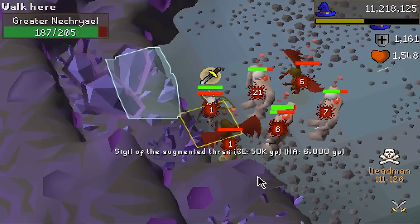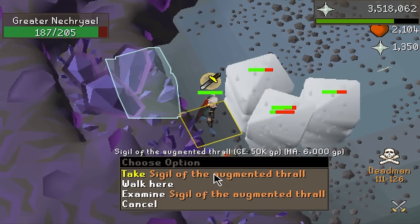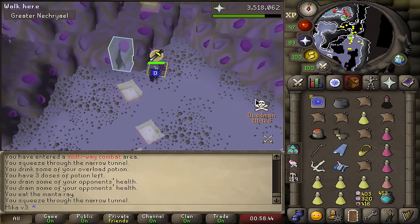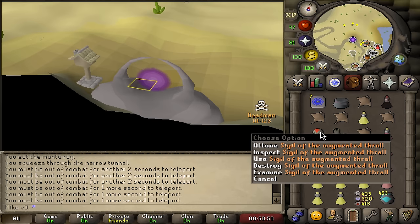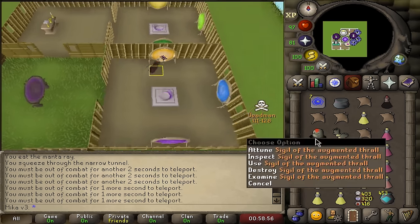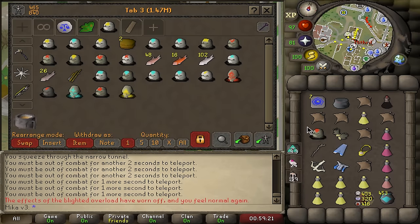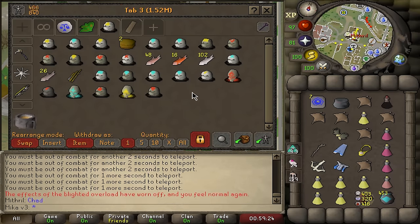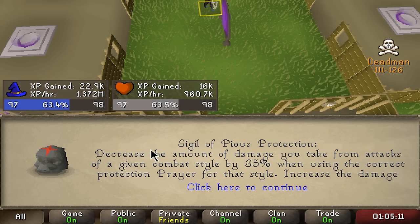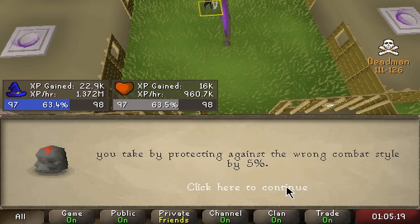No way I just did this on stream in front of everyone. We just got Sigil of Augmented Thrall — we're going straight to the bank. I wanted this for the breach. I need to check how much it is — this single-handedly pays for like four deaths, it's a 2.2 mil sigil. But I want to keep it because I want to use it. Sigil of the Pious Protection — decreases the amount of damage you take from attacks of a given combat style by 35% when using the correct protection, but increases the damage when using the wrong protection.